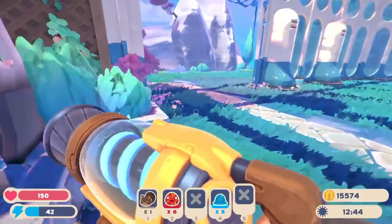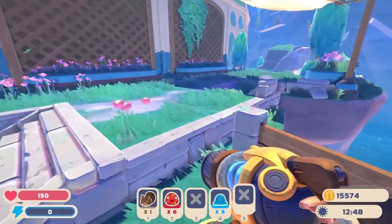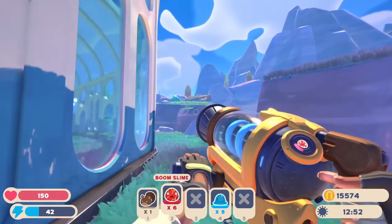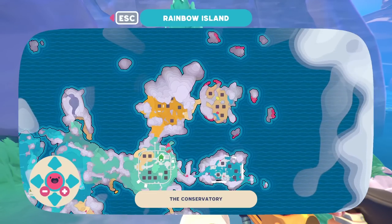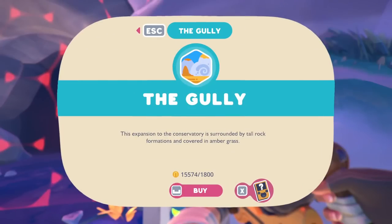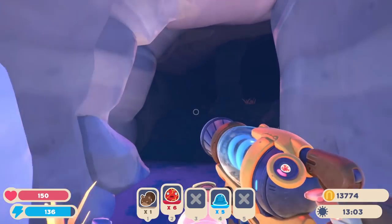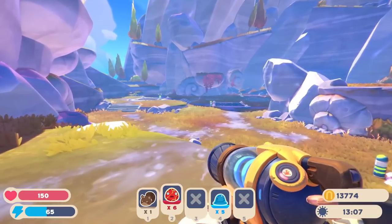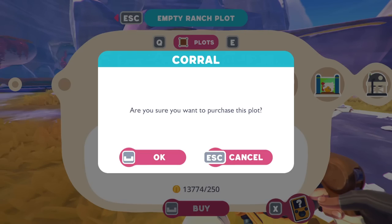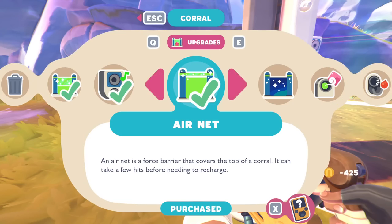Let's open up our next area over this way. This is the Archway — an expansion to the conservatory set amongst ancient ruins and fields of rainbow grass. Or there's this one over here — the Gully: an expansion to the conservatory surrounded by tall rock formations and covered in amber grass. Sure, let's go for it! We'll buy this one. It's probably going to be the same where it's a plot area with a bunch of different things we can set up. Right over here I'll get our corral.